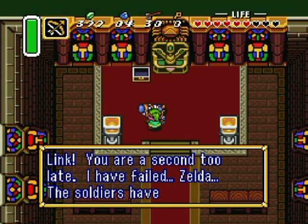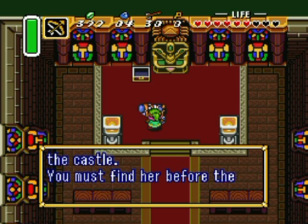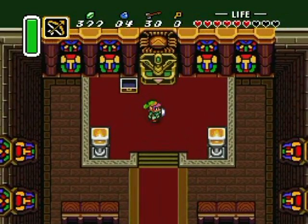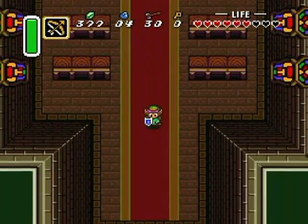Link, you are a second too late. I have failed Zelda — the soldiers have abducted her, they have taken her to the castle. You must find her before the wizard works his magic. Please, you're our only hope. So I guess that's what happened to my uncle — he just randomly disappeared out of the basement with no traces remaining.